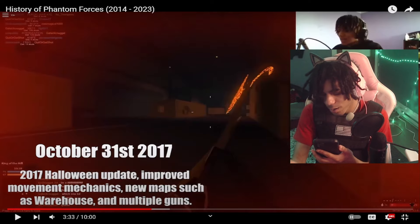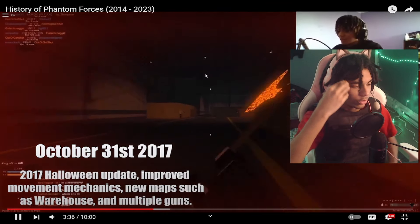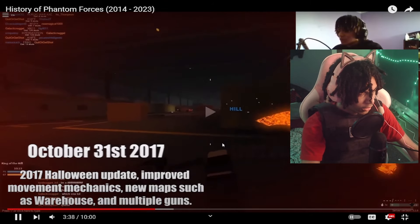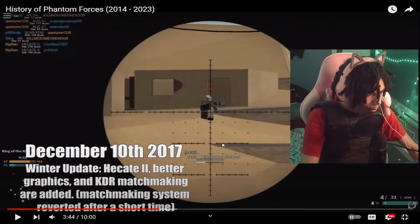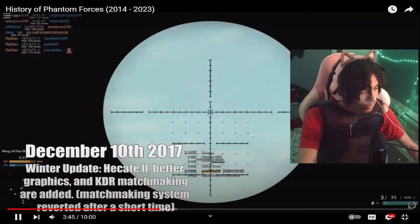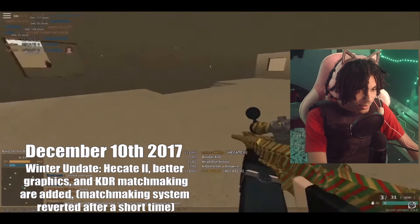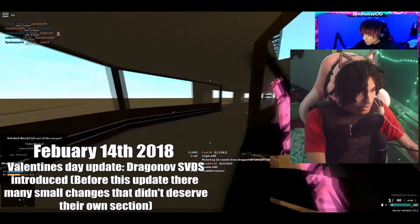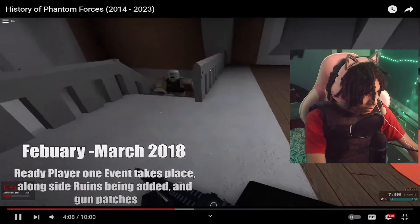October 31st 2017, we got the Halloween update — that's probably why this map is so dark. Snipers seem like they improved a little bit. We got better graphics — they just keep improving. We got the Hecate sniper. Tryhards are now introduced.